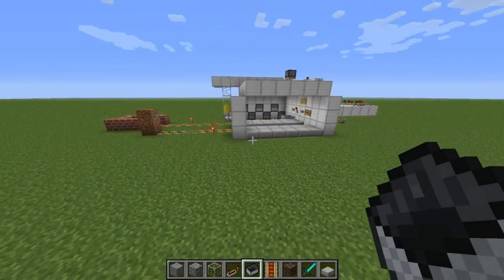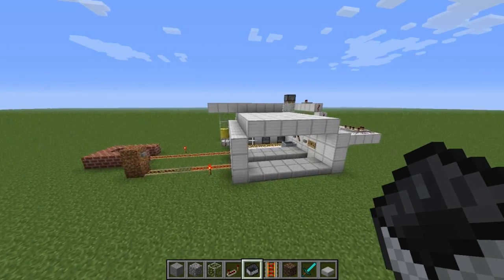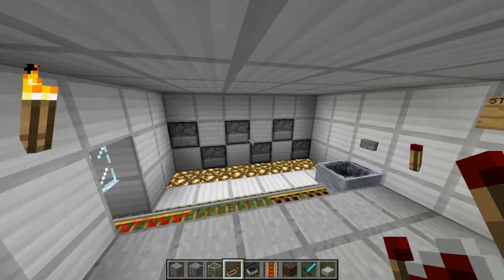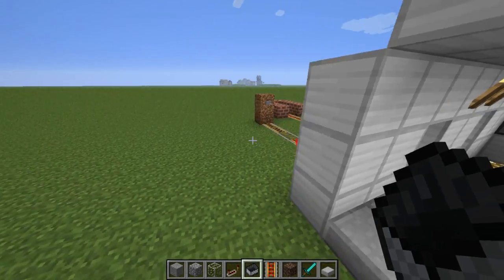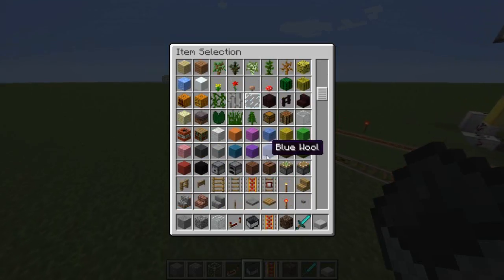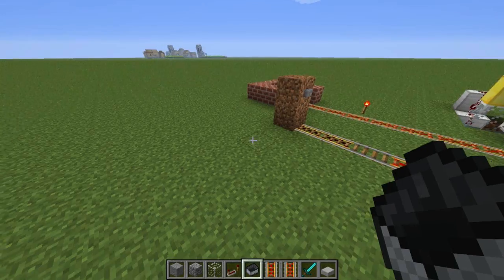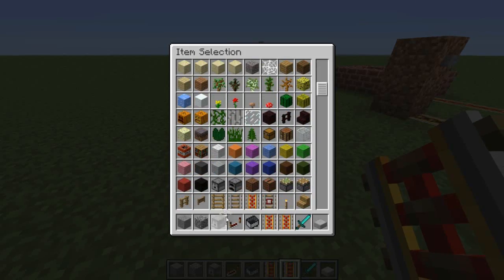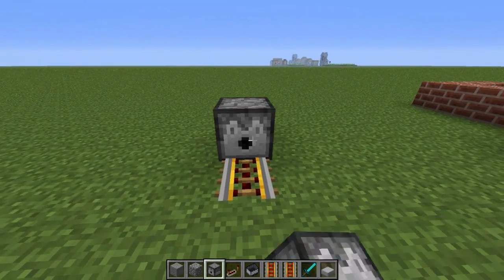Hello everyone and welcome back to another piston invention. This time it's a minecart station using the new dispenser feature. For those who didn't know, you can now put minecarts out of dispensers instead of just minecart items.